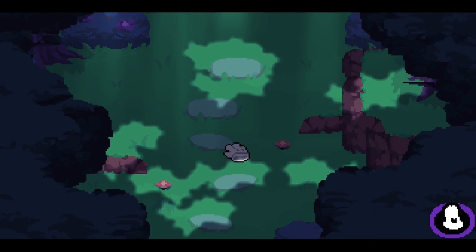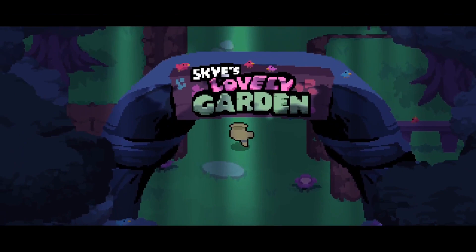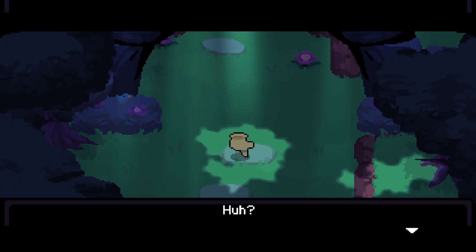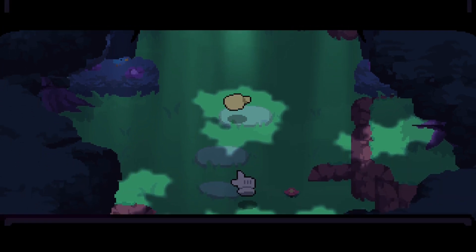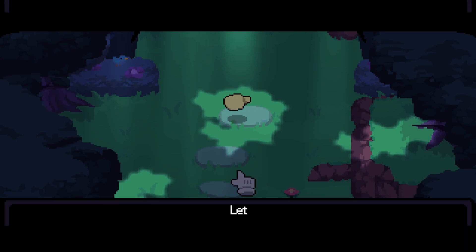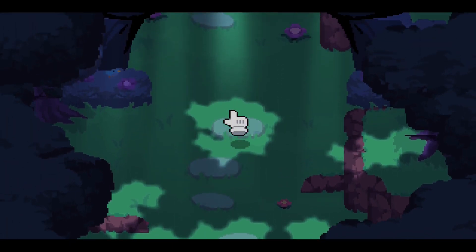Okay, so are we a hand? Get up, Mr. Hand. Yellow hand — oh no, yellow hand. A glove, just like you. It's wearing a silver ring on its index finger. Looks like it wants to show you the way, show you something. Let's find out — and I poke its finger.